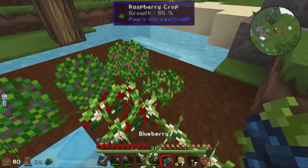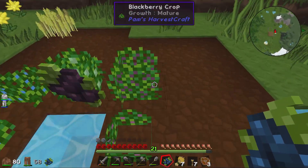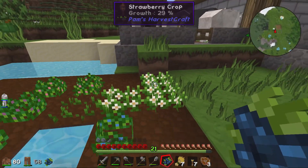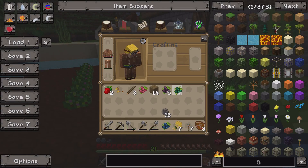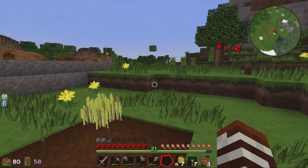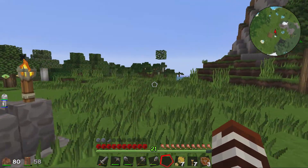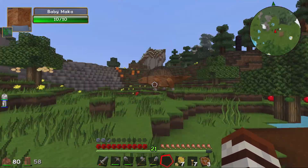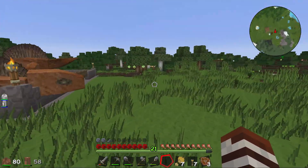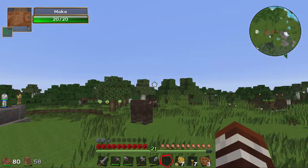There we go, harvested! We've got some strawberries, some raspberries, and some candle berries - they're not ready yet, that's okay. I'll plant some more of these down - we'd like to have some candles, that would be cool. That's one of the things I like about Pam's Harvest - just all the farming. This is just going to end up being a farming series instead of going off on adventure.